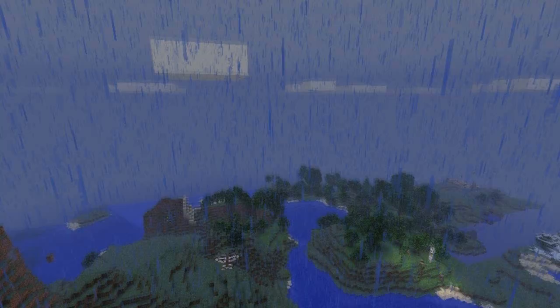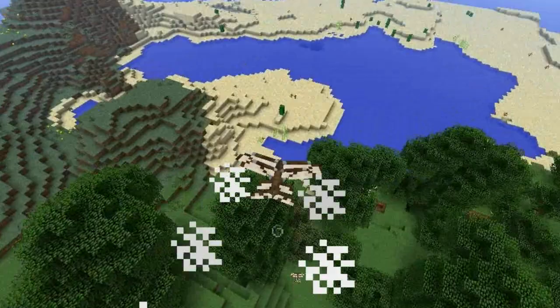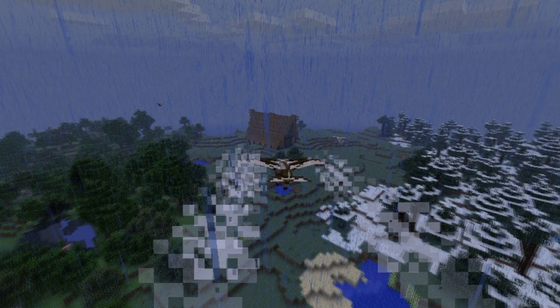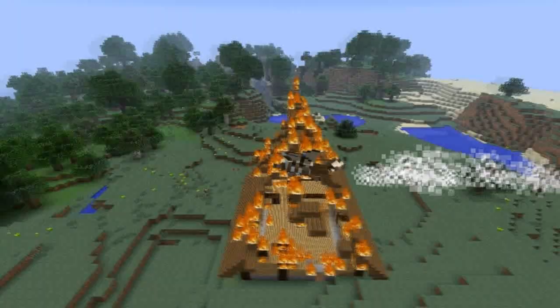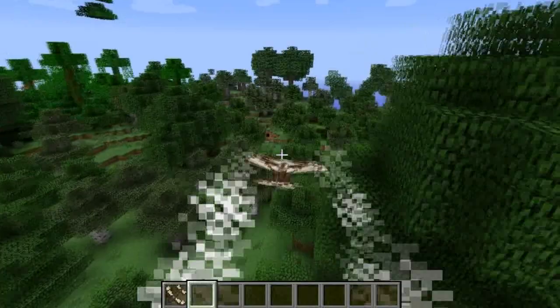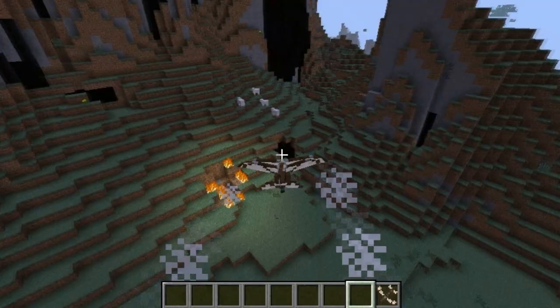Every single mod we're gonna make in this series is going to be multiplayer compatible, including this mod. So you can fly around with your friends, have dogfights, adventure together and go check out the landscapes — or you could be a real jerk and go destroy somebody's hard work. But of course you guys wouldn't do that. You're all nice people. You could still use the plane for killing animals — that's an acceptable move.